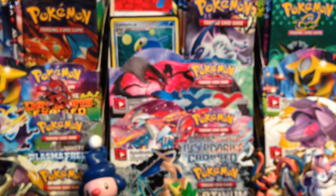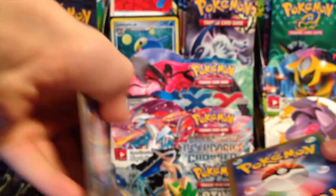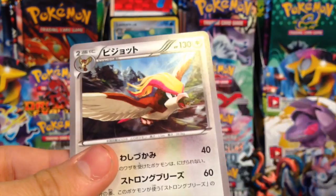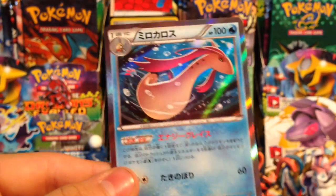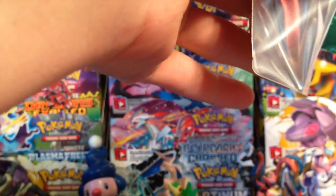Here are the last two packs of Wild Blaze. Let's see what we can pull. We have a Geodude, Luvdisc, Stunky, Pidgeotto, and Pidgeot. I flipped this one over on accident — it's a Milotic holo, which is a really cool holo actually. Pretty happy about this; I don't have it, so that's always nice.